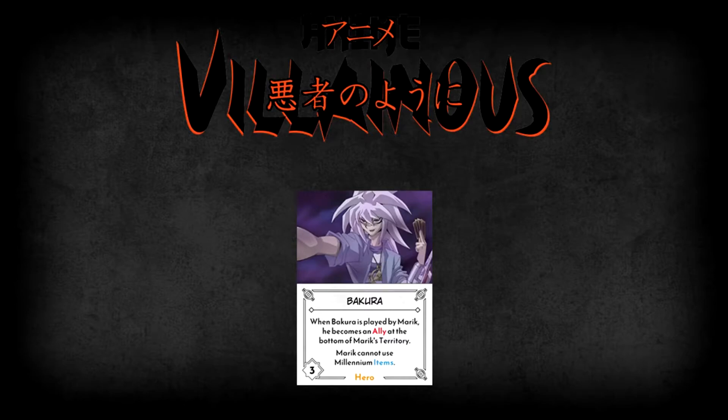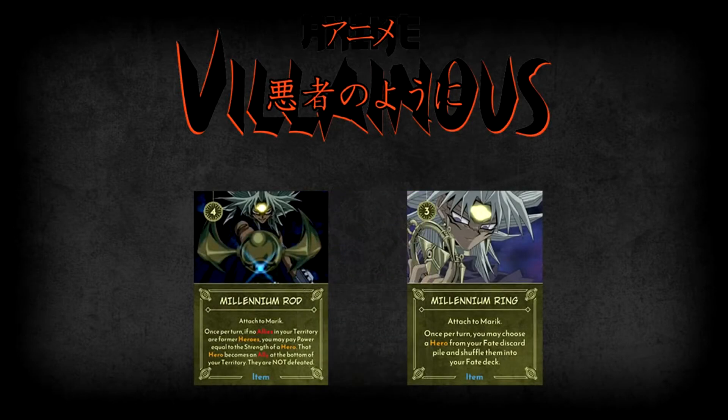The most important thing about Bakura, however, is his ability. Whether he's an ally or a hero, if he's in Marik's territory, it means Marik cannot use his Millennium Items. Which is what we'll be talking about next.